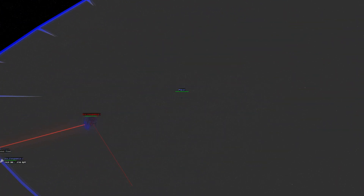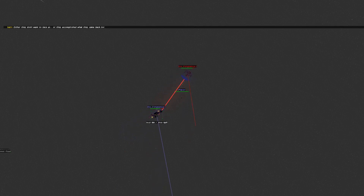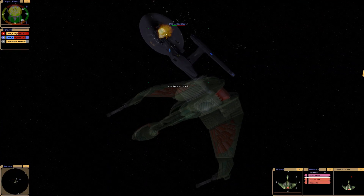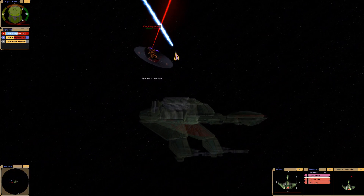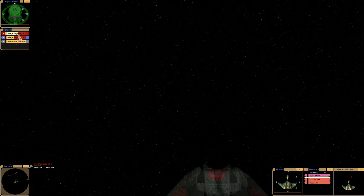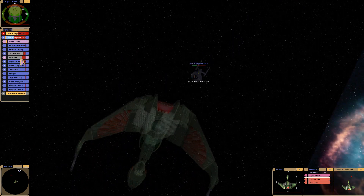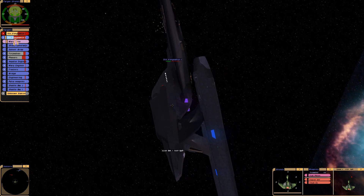This is an interesting dogfight. The friendly one is now taking heavy damage. Those pulse weapons just obliterated the star drive section and the nacelles on the enemy Vengeance. The red one doesn't have impulse engines at the moment, so it's pretty much at the mercy of the friendly ship coming around to finish it off.